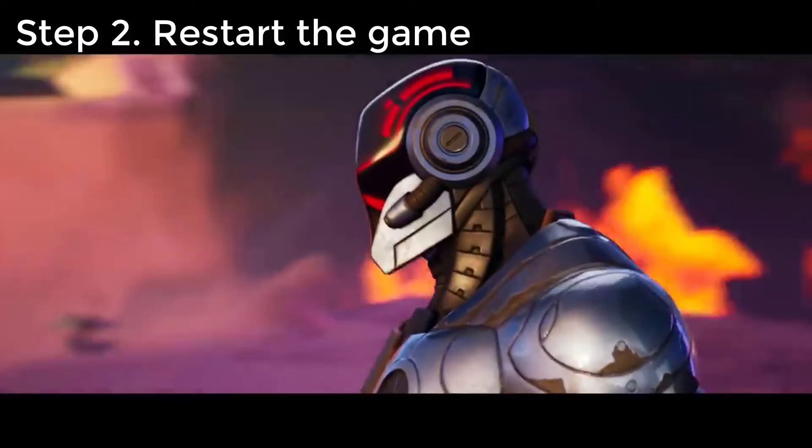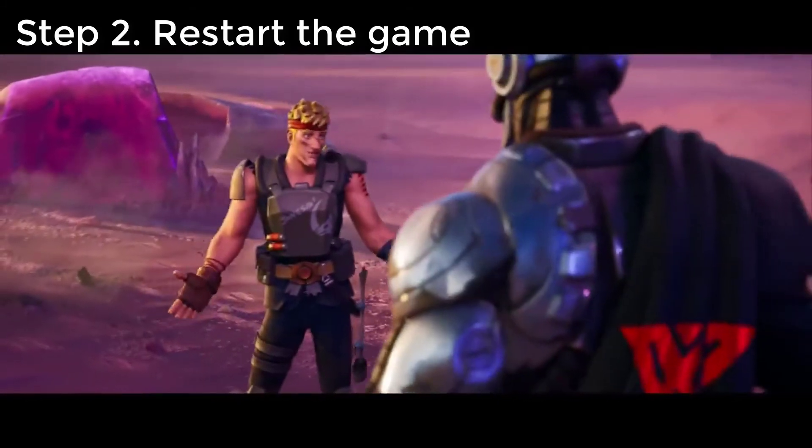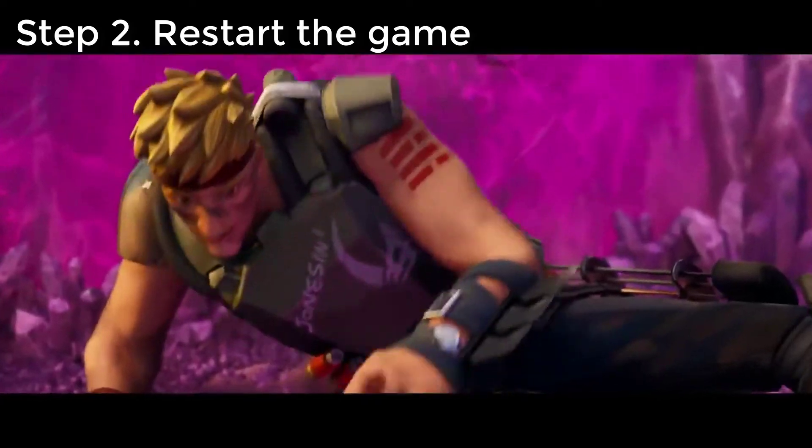Step 2: Restart the game. If there are no known server issues at the moment and you are still getting Fortnite error code 93, the next best step is to close and restart the game. This simple solution is often overlooked by players who experience connection issues, but it can be an effective way to fix problems.